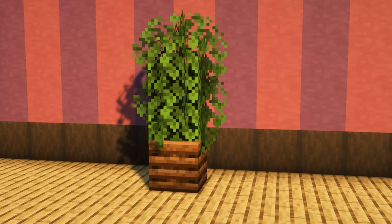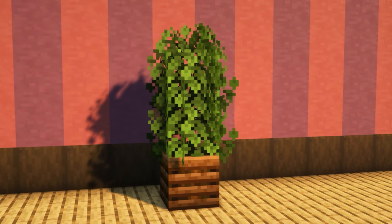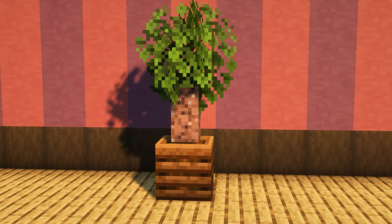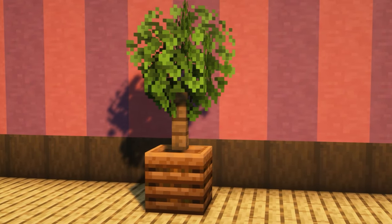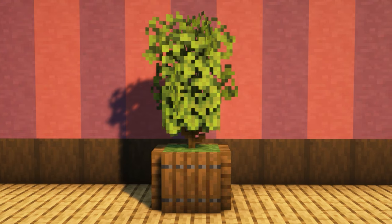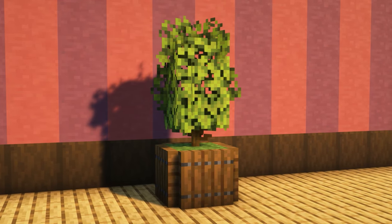Now moving along to some plant pot designs. This one is built up using a composter with two leaves on top - a really nice thing to add to your interior, but it also looks great outside. Here's another one: instead of two leaves, you add a wall and then a leaf on top. And if you think the wall's looking too thick, you can always add a spruce fence instead for a similar effect. The last plant pot I'm going to show is a grass block surrounded by spruce trapdoors with an acacia bush on top and then an acacia leaf on the very top - I really love this one.